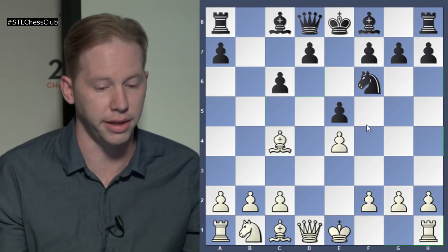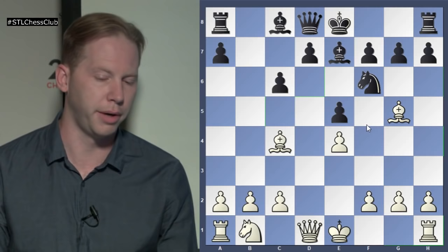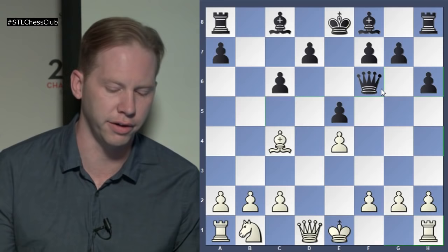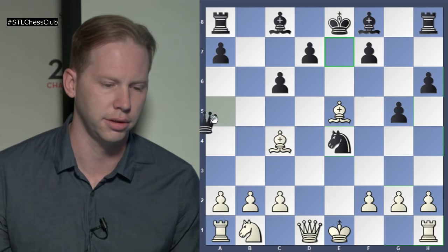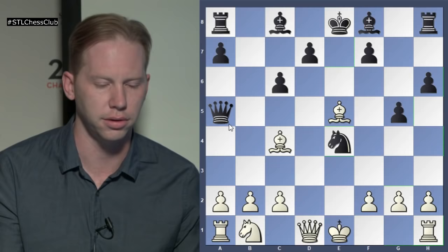I would consider the move H6 here, because if White takes on F6, Black gets two bishops — the dark-squared Bishop is coming to C5 — and if White doesn't take, you have to contend with G5 and Knight takes E4. White now played Queen E2, which also looks a little strange — Knight C3, keeping better control over D5, looks more natural. He might have been afraid of Knight E4, take, Bishop G5, Knight D6, Knight F7 — but that doesn't even work. Black now played very aggressively, hitting the center with D5, gaining control of the center with tempo.